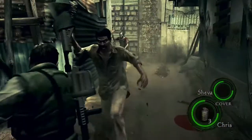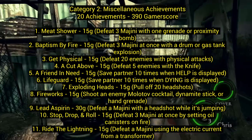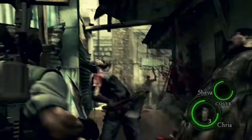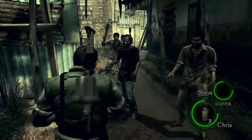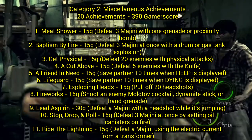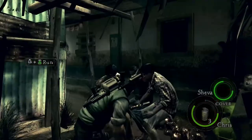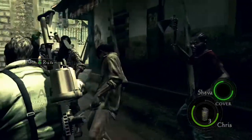Number three, Get Physical (like Olivia Newton-John): defeat 20 enemies with physical attacks. Once you do enough damage to an enemy, you can perform a physical attack to knock them out or kill them. Number four, A Cut Above: defeat five enemies with the knife. You can do both of these in the first level — just use the knife to kill five enemies, they're not super hard especially on amateur.